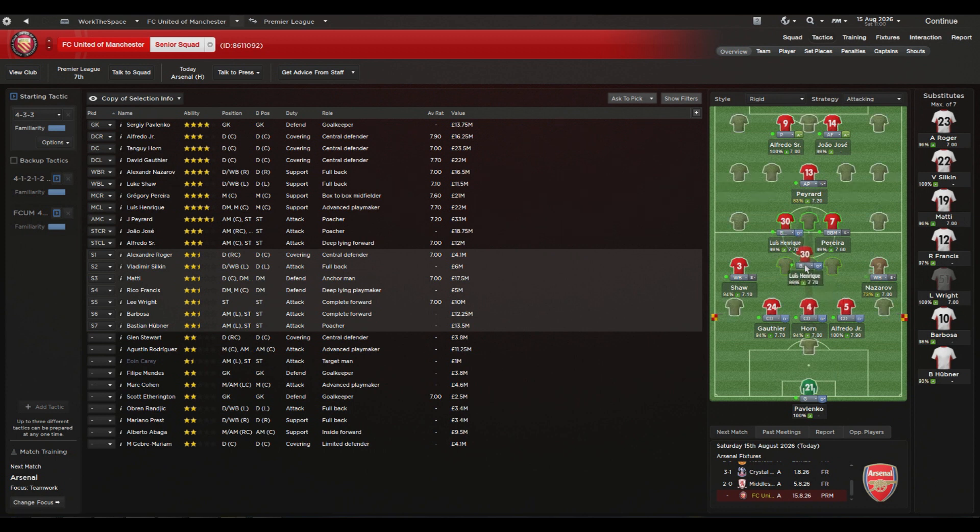The other problem without someone in the center attacking mid role was having no one playing in the pocket — no real attacking threat going forward — which left me getting a lot of draws. Although I defended well, I couldn't create enough. The reason I played the anchorman initially was that I wanted the wingbacks going up to provide all the width, and felt I might need additional cover for the free center back.